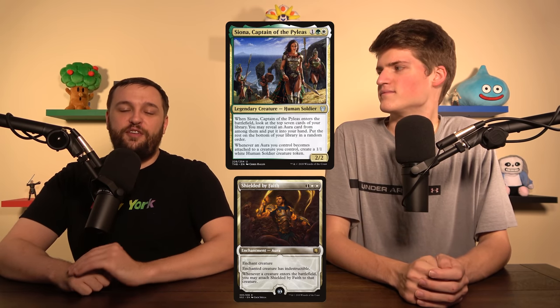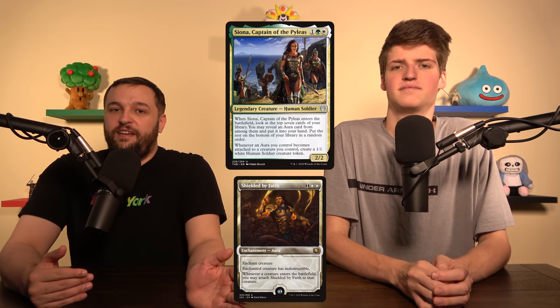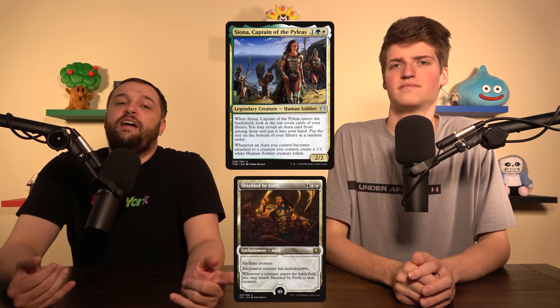Siona just comes out and digs — it can find any aura in the whole deck — but it has the nice upside that if it finds Shielded by Faith, you might just win. And there is a chance the board gets wiped, but one of your creatures has indestructible, so you can at least untap with one thing, even if it is just a little 1/1.